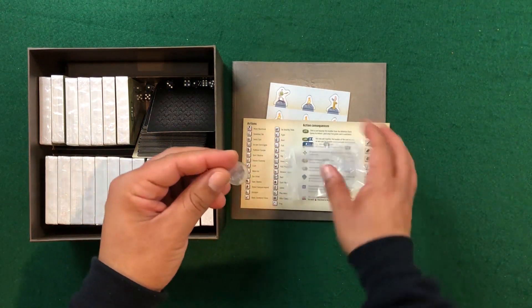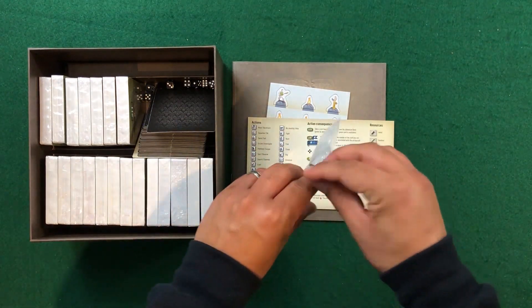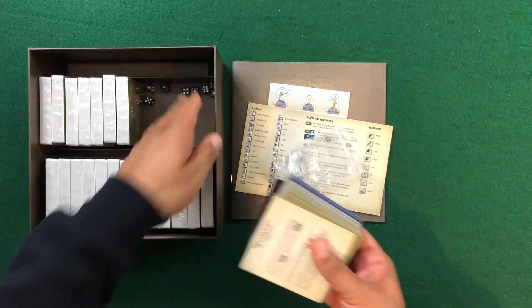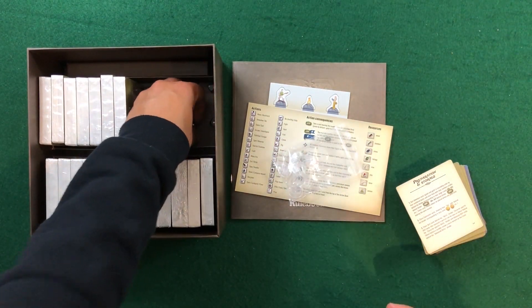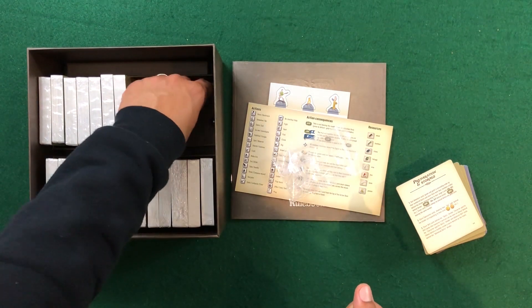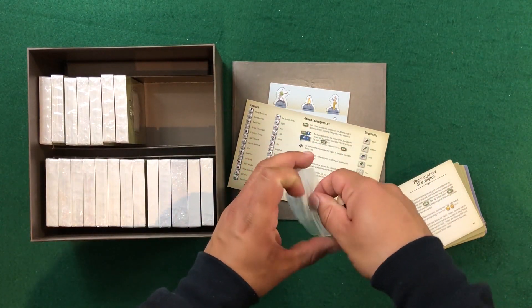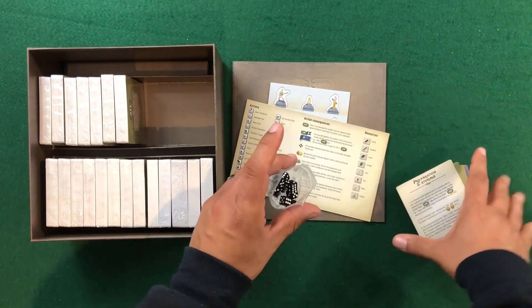And then here we've just got the bases for the standees. What I'll do just to keep things a little bit more organized is take the dice and place them in the same bag as the standees, and then I'll reorganize it all at a later time. Now I don't want to go ahead and spoil anything.